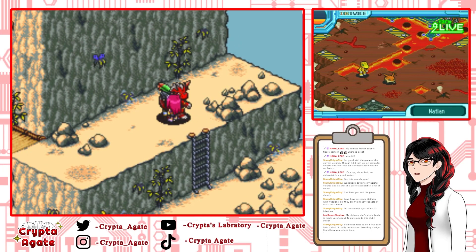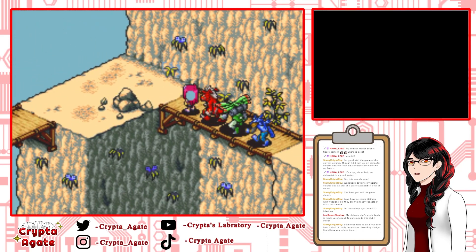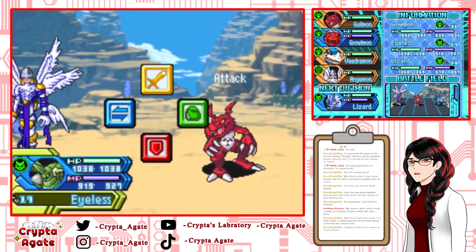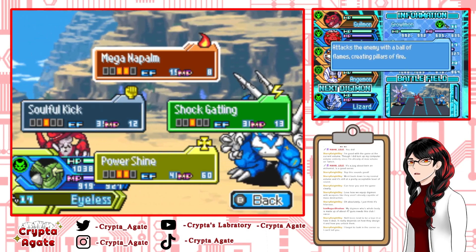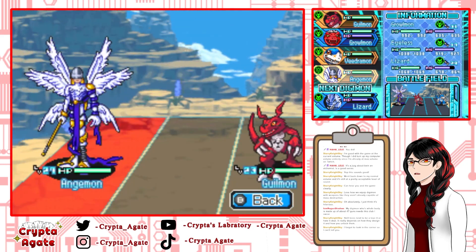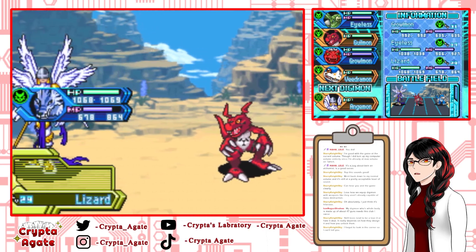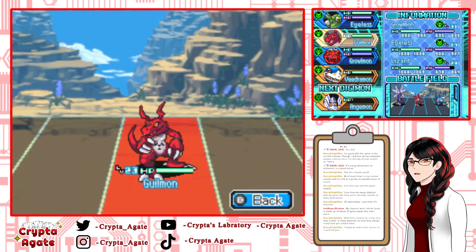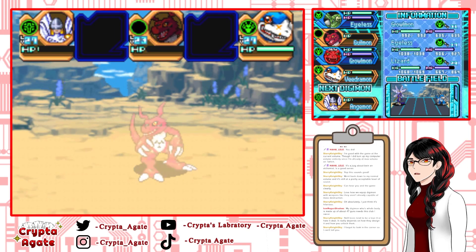A viewer jokes that their Digimon's whole body is made up of about 47 guns and needs this club — there is actually a Digimon that is just guns. Skill trees tend to be a love or hate deal — it really depends on how they design and lock them. I hate how enemies are all spaced out. Let's use shock — I think I need shock. It does decent enough damage. Maybe with Sub-Zero Ice Fang — I know you're weak to Sub-Zero Ice Fang. Might as well just get you out of here.